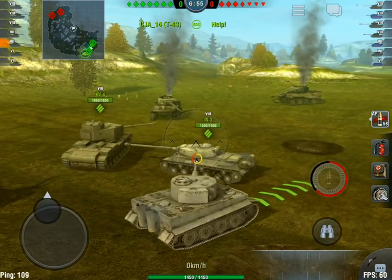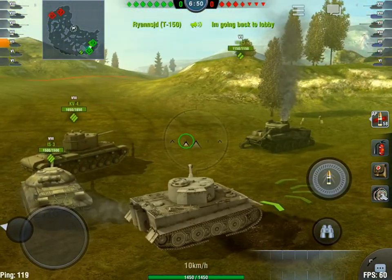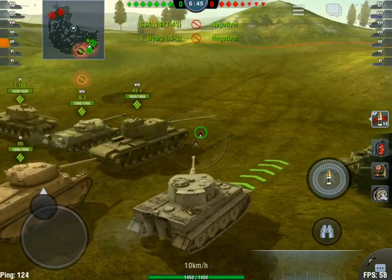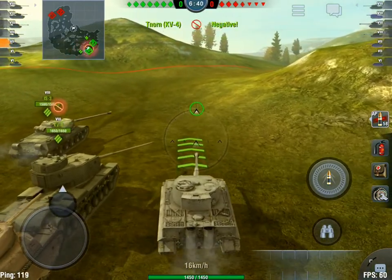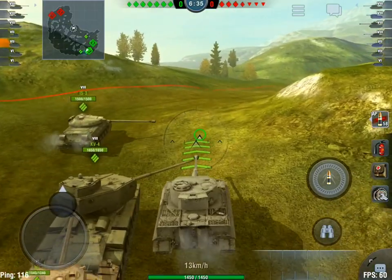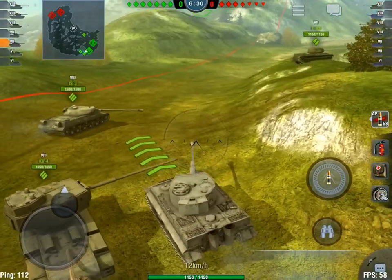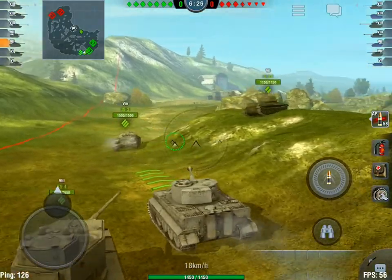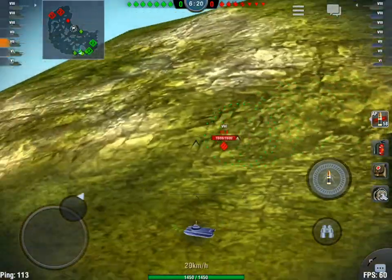Moving into replay number two — we're heading up the hill. Looks like we'll try and use our 100 horsepower to drag race a KV-4, which is not fair because he's getting a push. We're still keeping up with him though. The IS-3 is pulling away but we're holding our own, even heading up a steeper section. We're keeping up with that KV-4.